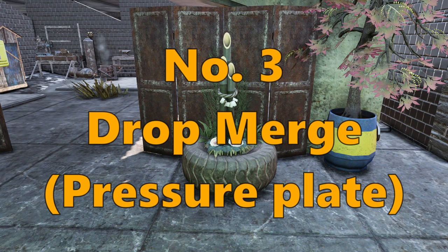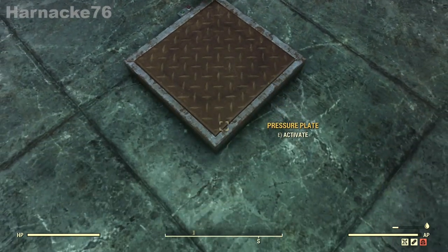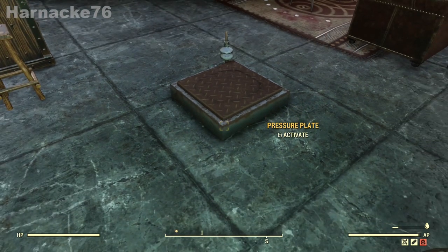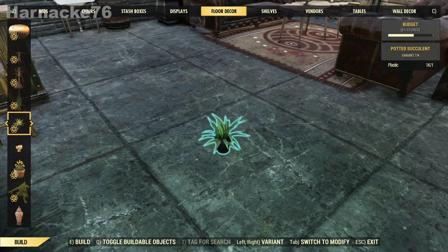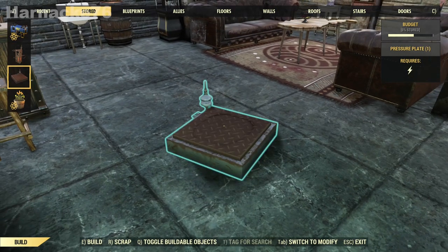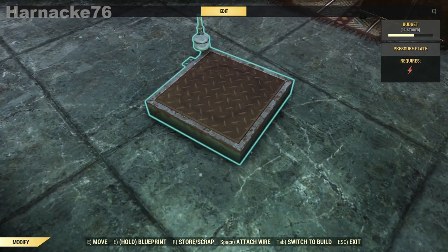Number three: drop merge using the pressure plate. There are two kinds of drop merge and I will show you both. This one uses the pressure plate, which has two states — slightly up and down. We need it to be down. If it's up, just store it and take it out again, then pick it up and move it once and it should go into the down position.